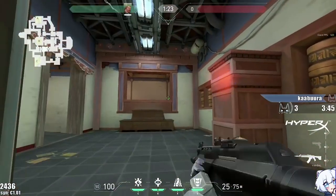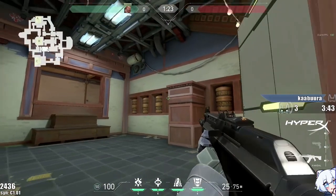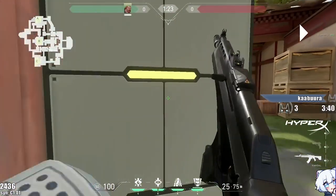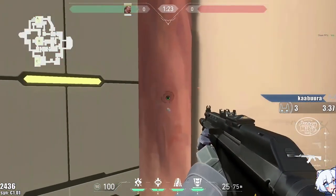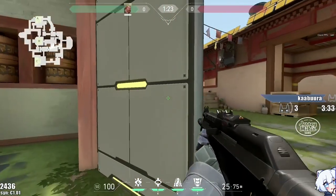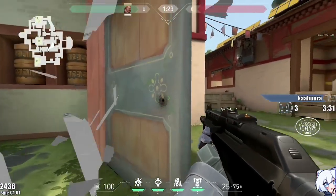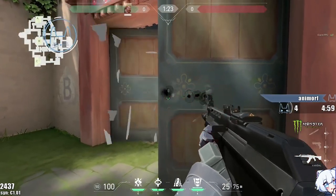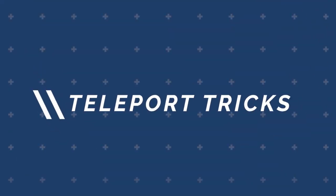These doors have armor, so they're wallbangable after you break the armor. You can't spam it instantly — you have to break it. And when you break it, then they become wallbangable. The wall does not give off your location when you shoot it. It's pretty cool. So you can break the walls and then they become fully wallbangable.